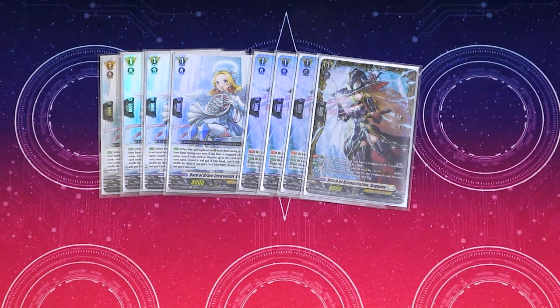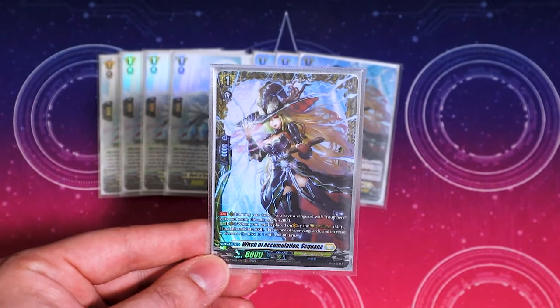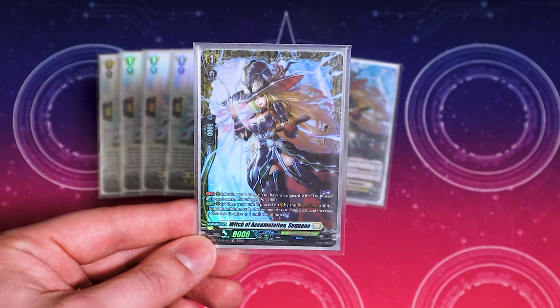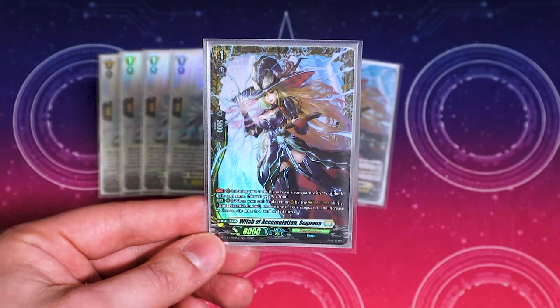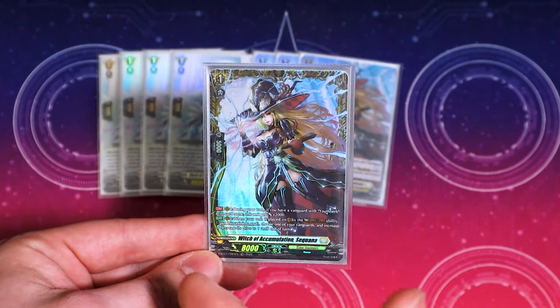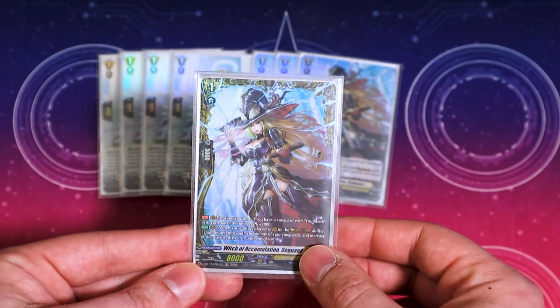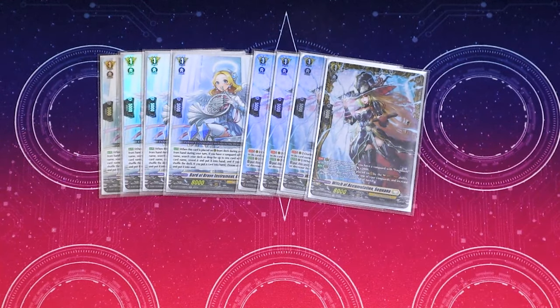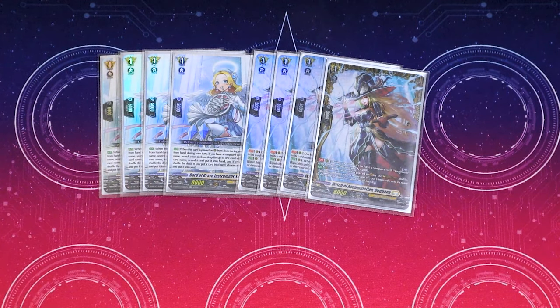Then of course we're keeping four copies of Sequanna. Sequanna is good because it gives your Vanguard an extra drive. Unlike Gust, where you don't have to discard, Full Blast just gets it for free — put Sequanna in your soul and boom, twin drive, free. It gets 2k if your Vanguard has youth. Move to soul after Rebel Dress to turn your Vanguard's drive into two. Just make sure you use Sequanna first, then the effect of Full Blast — there's a technicality there.